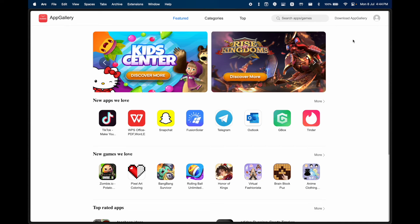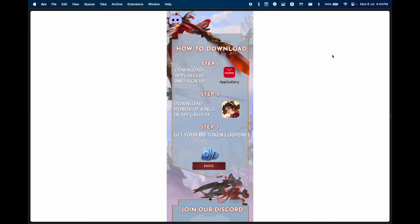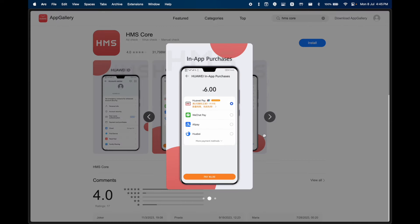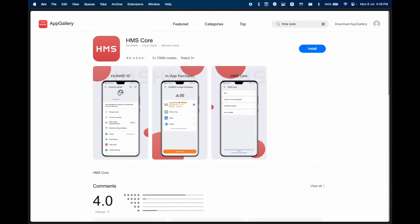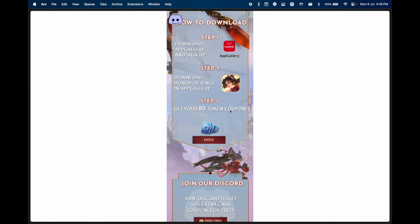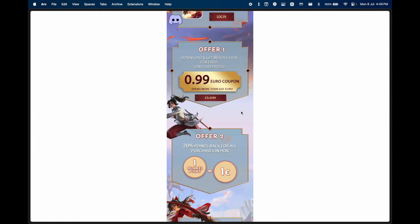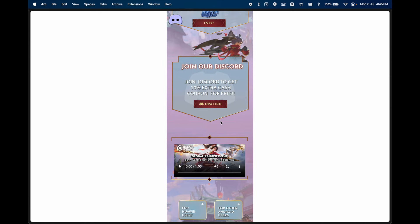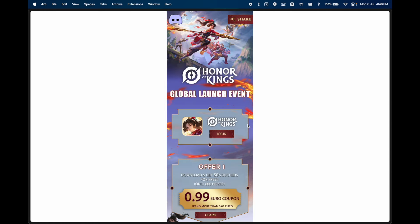After setting up HMS Core, download Honor of Kings through AppGallery as well. After that you can claim the 80-token coupon, claim your one euro coupon, and get 20% cashback on all purchases — no catch at all. If you want, you can join their Discord as well and get an extra 10% cashback coupon for free.